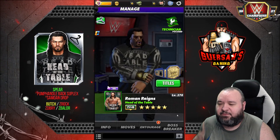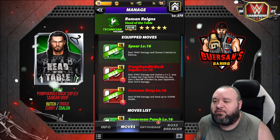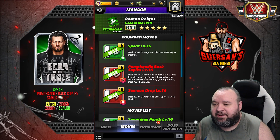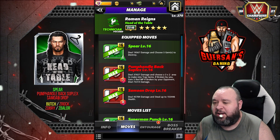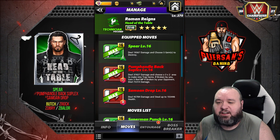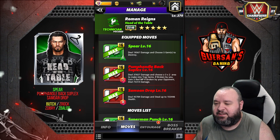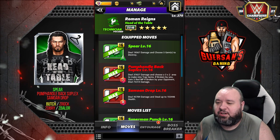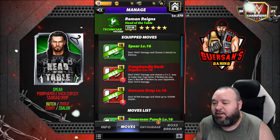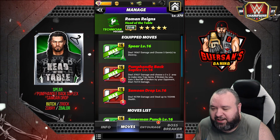The first move set we'll have a look at: the Spear is a 5 MP green move that deals 19.5k damage and choose five gems to destroy. The Pump Handle Back Suplex is a 7 MP red move dealing 37.6k damage; choose a 3x2 area to make into trap gems — if broken by you, gain 5 red MP; if broken by your opponent, gain 75 and deal 75.6k damage. The Superman Drop is an 8 MP red move dealing 45.7k damage, and steal up to 155.4k alt.